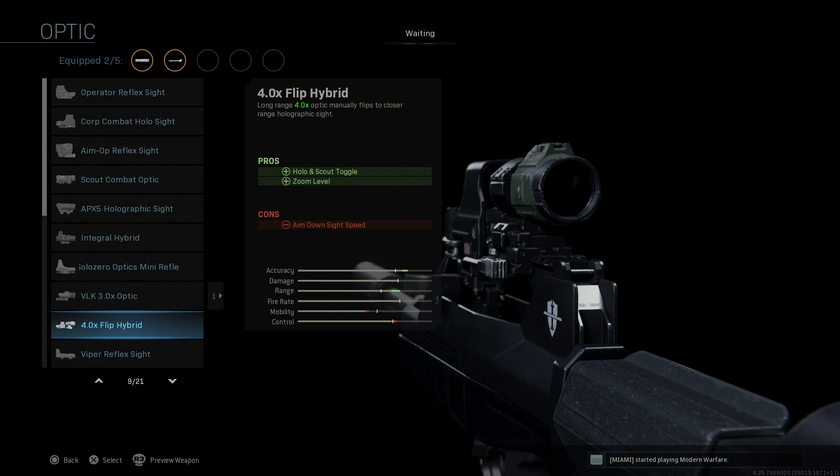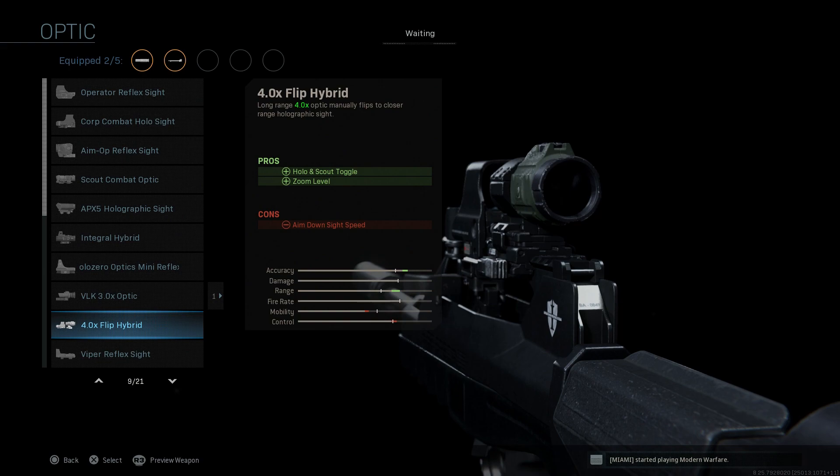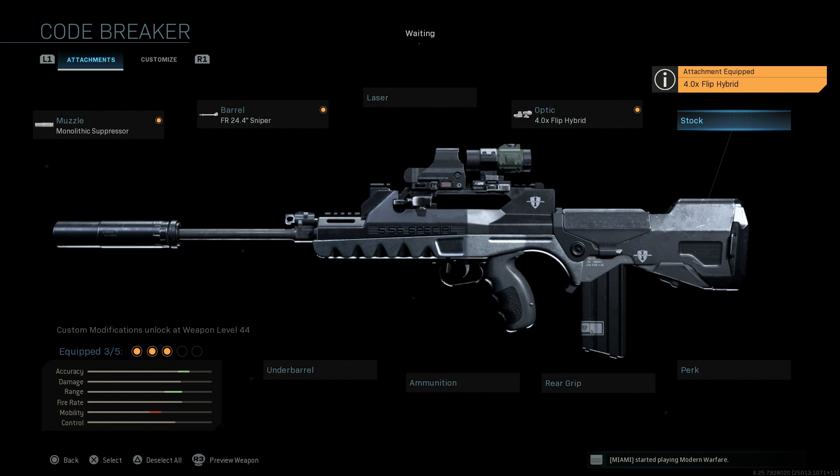Skipping the laser, I'm going with something pretty interesting for the optic: the 4x Flip. This is a really underrated optic — you have the four times toggle that goes to the EOTech for one and a half times zoom, as well as four times flip for range. This gives you range engagements as well as closer quarters if you need to toggle back and forth, which is a big plus versus a VLK where you're stuck at three times zoom. The con is ADS speed since it's a heavier optic.